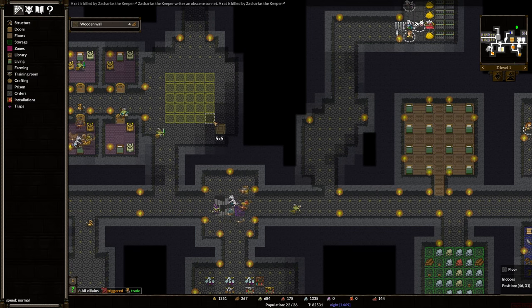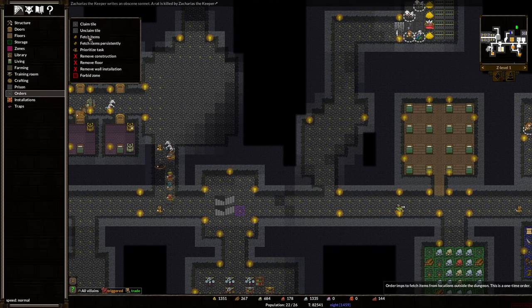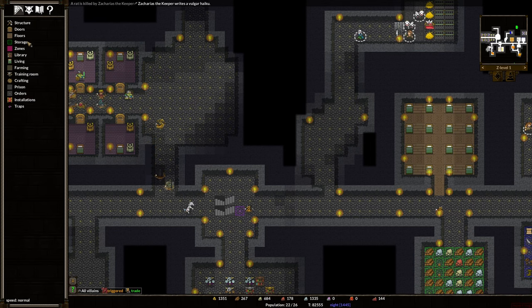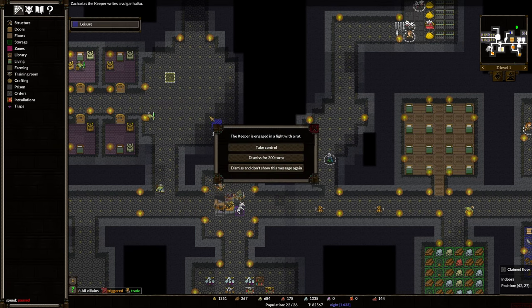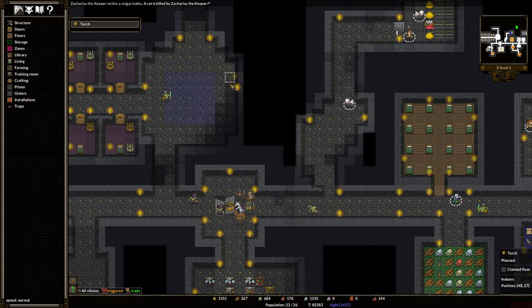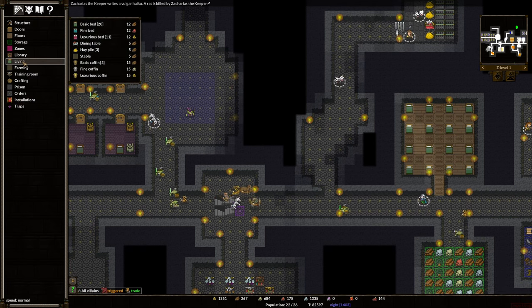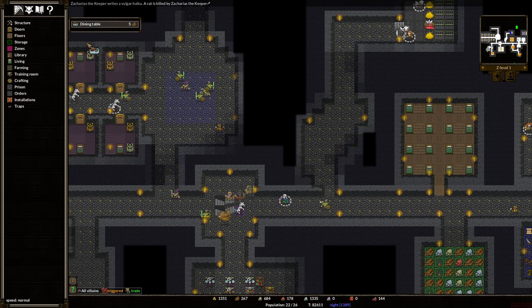Why don't we do this five by five? Let's do orders, claim tile, claim all of this and see if I can zone that. Leisure. We'll just make a five — okay, that worked. It was because they weren't claimed. But we still need to add some torches in here. And we're going to do some other stuff to make it like a dining table. Would that be helpful? A place to eat for humanoids? I don't know if those need to be in bedrooms, but we'll find out.